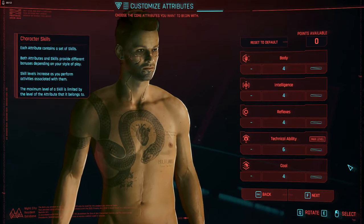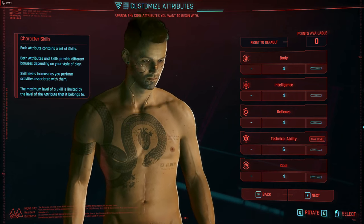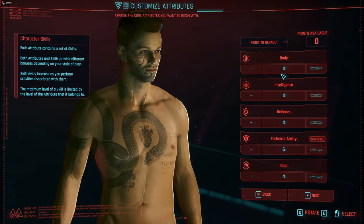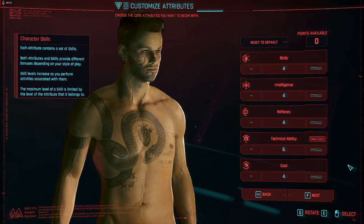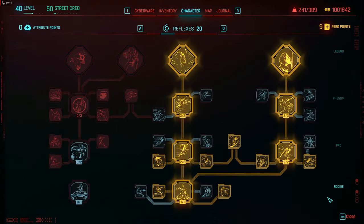Put 4 points into each category and then dump the other 2 points into whatever you want to do. I'm using Technical Ability, but you could use Intelligence if you wanted to do Quick Hacking, or Reflexes, whatever. If you do 3 you're not going to be able to access the Perk Points at the bottom which is Rookie Level, then Pro Level, Phenom, and Legendary. You're going to have to put 9 attribute points in before you can get any of the perks in the Pro Level.